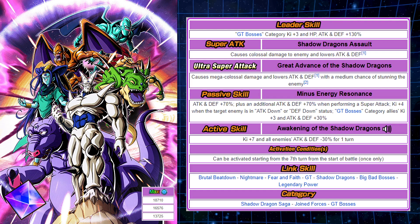Link skills: Brutal Beatdown, Nightmare, Fear and Faith, GT, Shadow Dragons, Big Bad Bosses, 3D Power. Once again, I hate this, but they're very, very limited — it's only three categories. So not much you can use. Shadow Dragons Saga, which needs a buff, Join Forces, and GT Bosses.